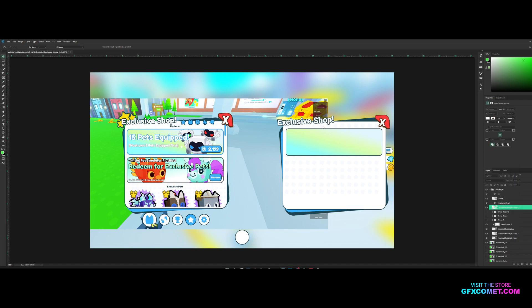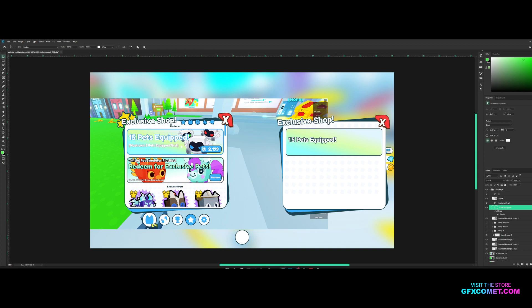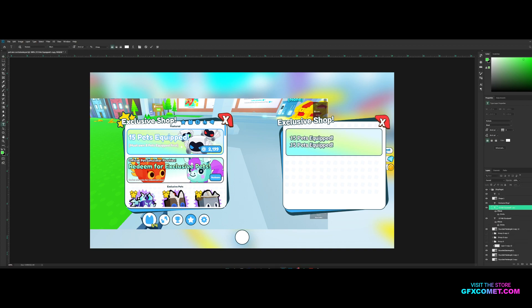We can use our text tool and type '15 Pets Equipped!' Then right-click on the exclusive shop text, copy layer style, and right-click paste layer style onto the new text. We can also add some subtext at the bottom that says 'Must own a pet equipped first,' and make the font weight smaller.